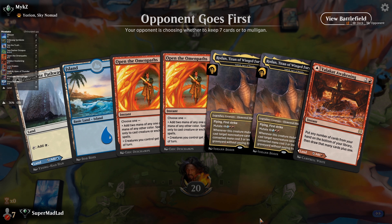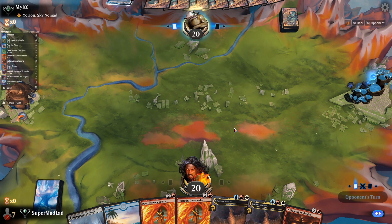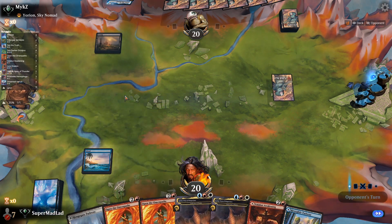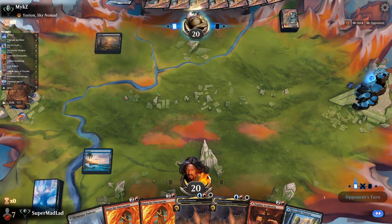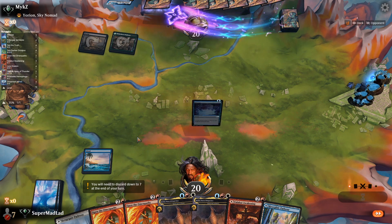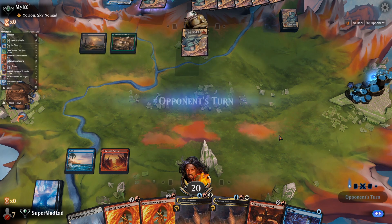New hand - it's a Yorion list as usual and we're going to keep this one. I'm unsure whether or not I should be playing Valakut's Awakening - I'm not. We'll play an island and pass - it's a Soul Tie list as usual. Pathway and then shove something into hand - put this on red and then pass the turn.